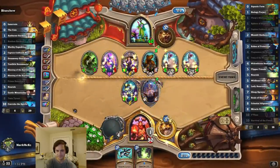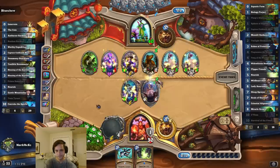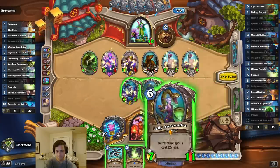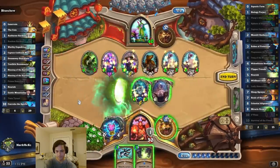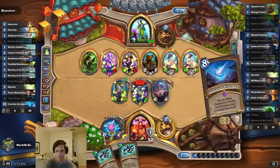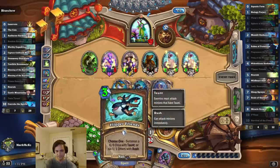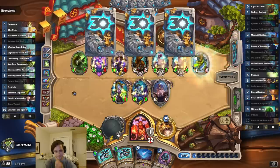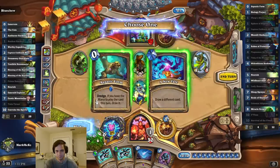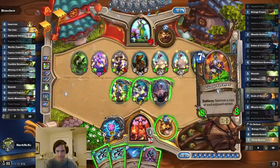Your nightmare begins. I might just take the taunt. None can stand against the desert lords. Not much there. Unnecessary death. I guess I could have summoned the 1-1s as well for his dragon. We can stop this corruption — oh, it's Cheat, though. You can swing. I'll take one of those.